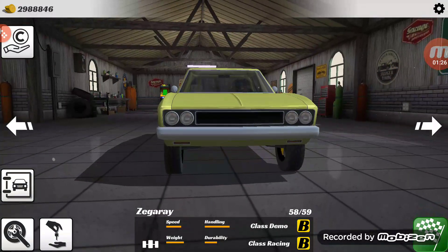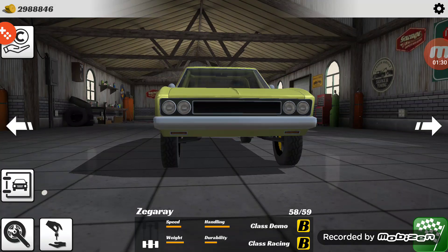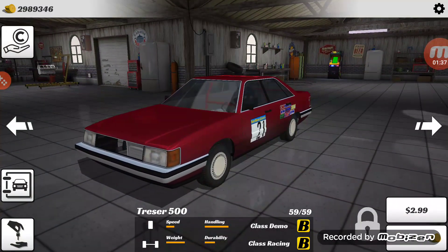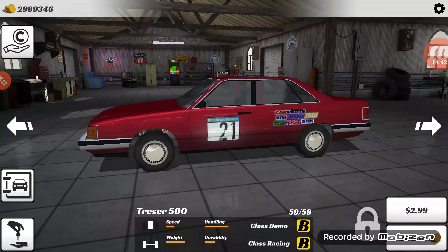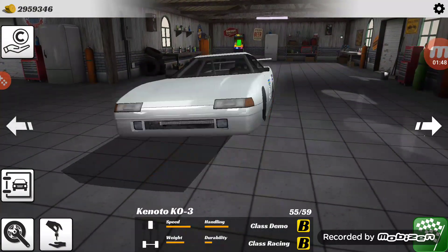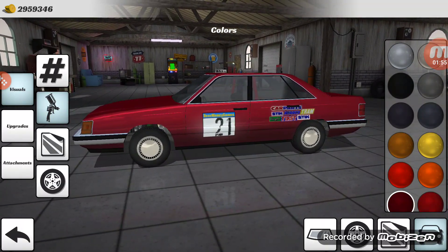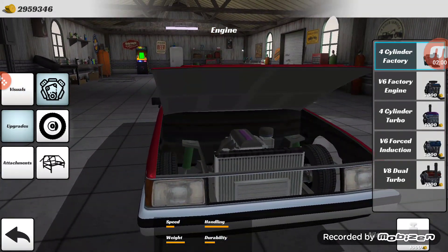So what we're going to do today, aside from collecting the 500, we are going to go and build the Tressor 500. This is 30,000 coins — it's basically like an Audi 100, I believe. I think this is like an Audi full-size sedan or something. The car comes stock with a four-banger.